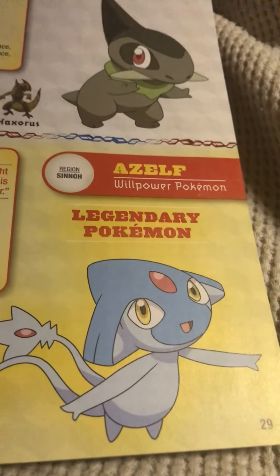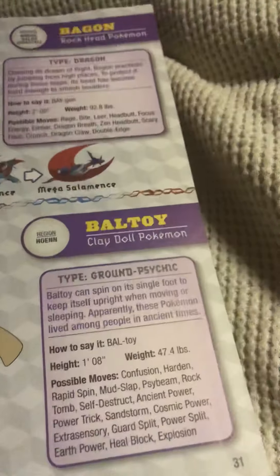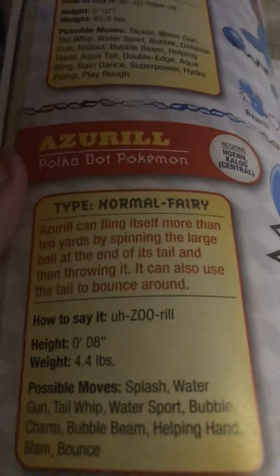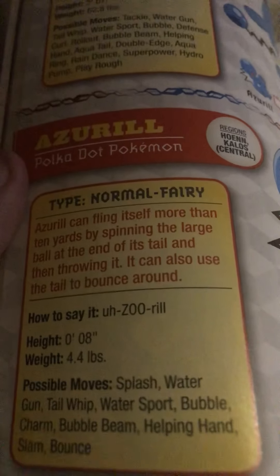Azelf, the willpower Pokémon — a legendary. According to legend, Azelf brought a lasting balance to the world. It is known as the being of willpower. Good-looking Pokémon too. Azumarill, the aqua rabbit Pokémon. When Azumarill spots a Pokémon struggling in the water, it creates a balloon of air so the other Pokémon can breathe, and it has excellent hearing. And Azurill, the polka dot Pokémon. Azurill can fling itself more than 10 yards by spinning the large ball at the end of its tail and then throwing it. It can also use the tail to bounce around.